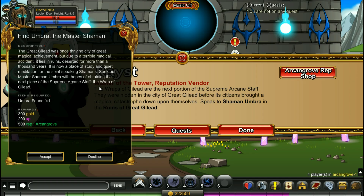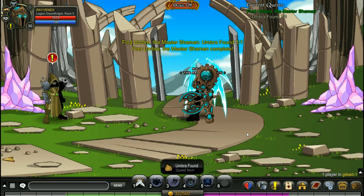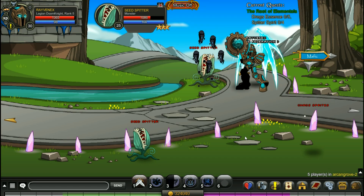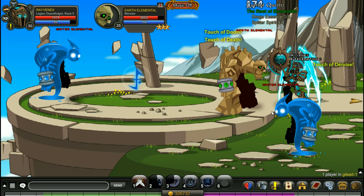Now we get to go to the City of Gladgladglad — there it is, gotta go there. And there is the shaman who also has a series of quests. We've got the Root of Elementals — we gotta take down some seed spitters for this quest and some earth elementals.